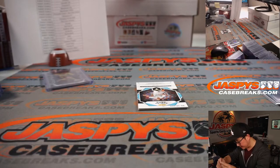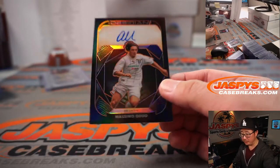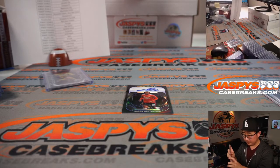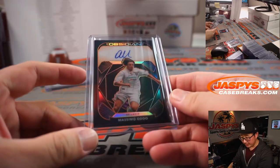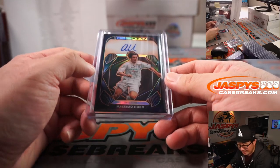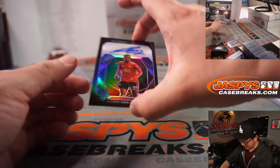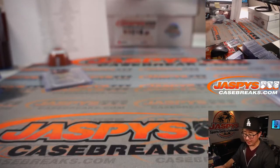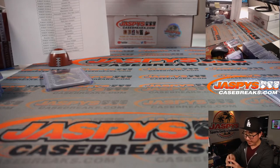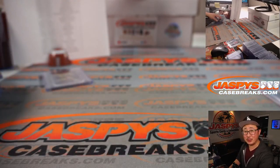And the last hits here — there's two. There's a Massimo Odo for Lazio, 49 out of 50 — SS Lazio, so that goes to Robert. And there's the Man United defender Aaron Wan-Bissaka — also for Robert as well. And there you have it, ladies and gentlemen. I'm Joe for jazbeescasebreaks.com. Thanks for getting into the action. And we'll see you next time for the next break. Bye-bye.